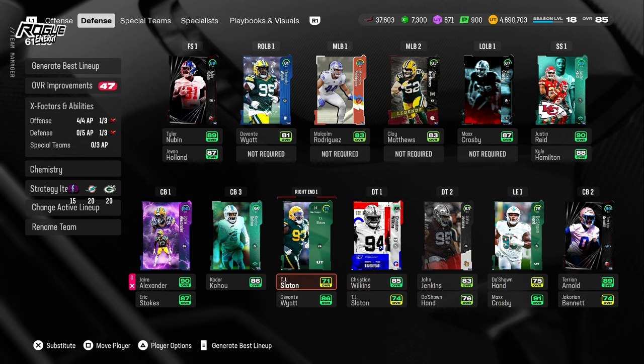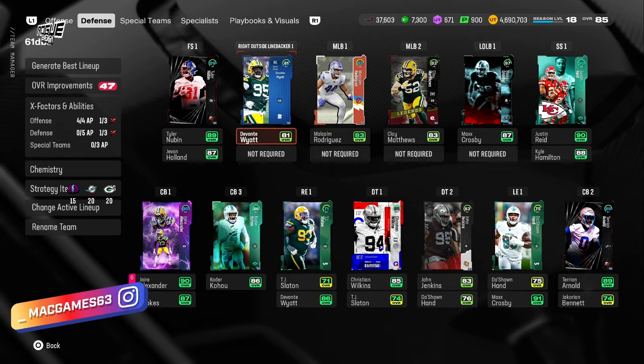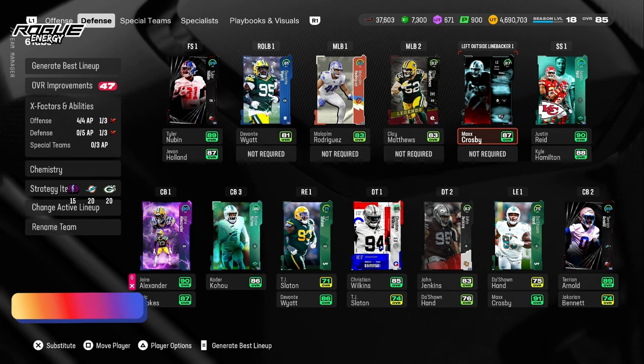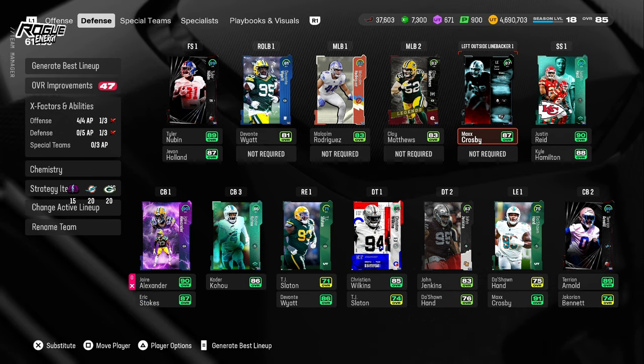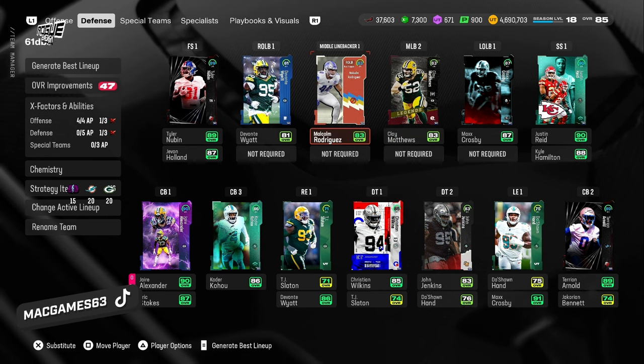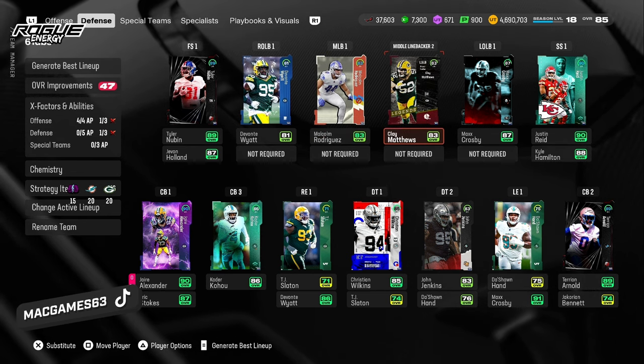Your backup right end and backup left end are going to be your starting right outside linebacker and starting left outside linebacker accordingly. Make sure they are actually left ends and right ends, not secondary positions. Then your starting middle linebackers are going to be a right outside linebacker and a left outside linebacker.